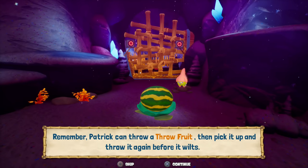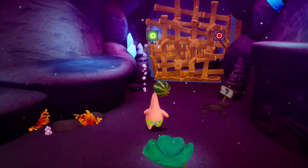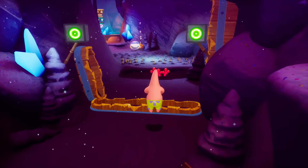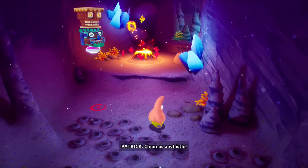Remember, Patrick can throw a fruit, then pick it up and throw it again before it wilts. Yep, I'm aware. Right now we don't have to worry about that. Press the button — oh, I can actually pick it up again and press that button. And I don't think I need it again, so I think we're fine. Whoa! Scary spikes! Go, go, go! Okay, we're fine.